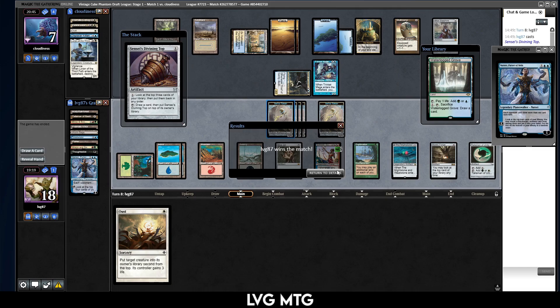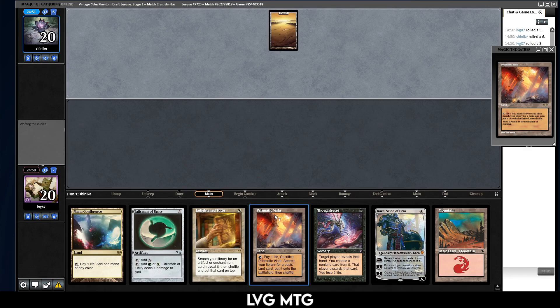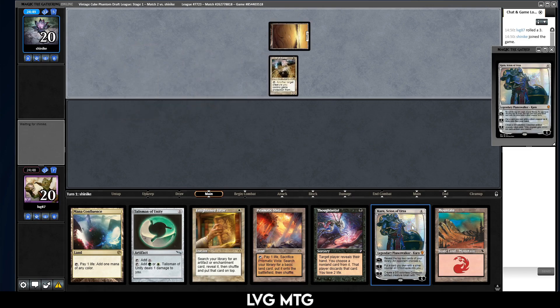There's Sensei's Top — so let's cast that. They just scooped to that. I mean, it's good and I can draw most of my deck, but it doesn't just win me the game. Well, I'll take it. Do I keep this? I think so — we can disrupt our opponent, we can ramp into a Karn. It doesn't seem too bad.